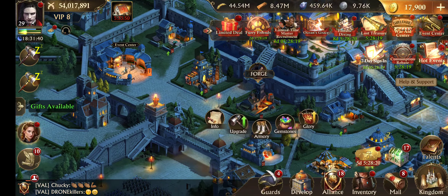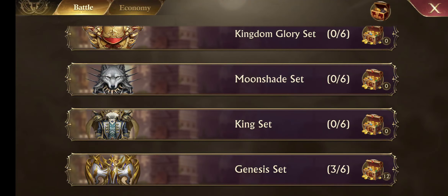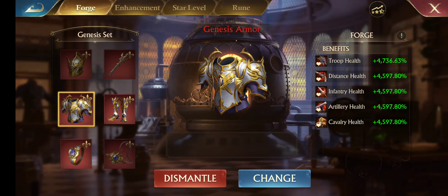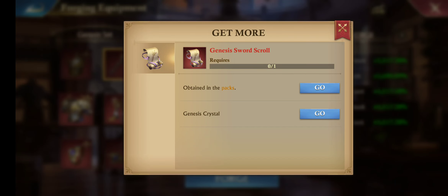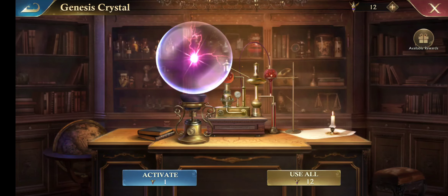We're going to go ahead and open up those elixirs. We're just going to go into the Genesis set, hit Forge, and it'll tell us — yes — you need scrolls. So you can go to the crystals. We're going to pop all 12 and see what happens.